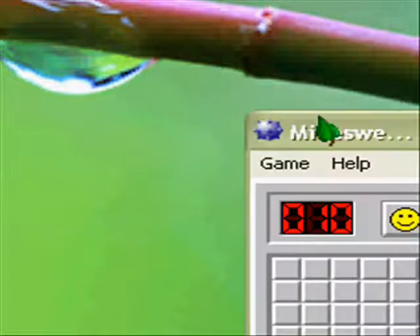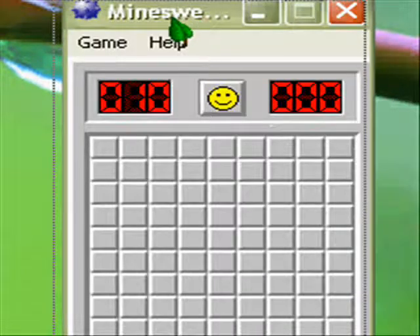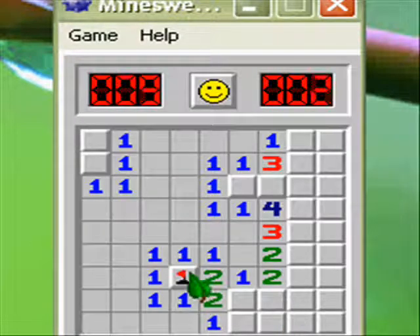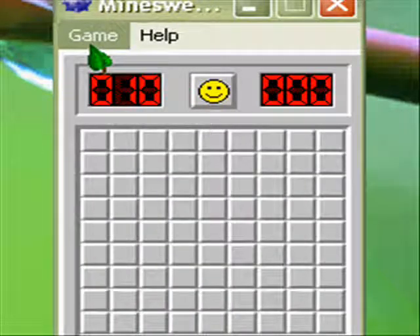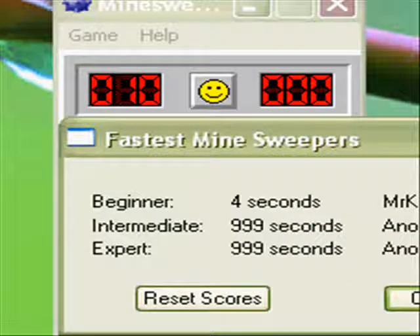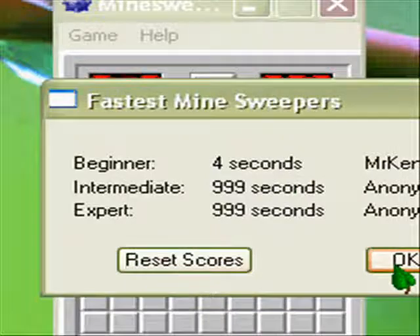Alright, so let me show you. First, of course, you have to open up the Minesweeper game, and I'm pretty sure there is some sort of strategy to this. I think you kind of have to click the things. I think there's a Minesweeper game. Yeah, see, I never really bothered to find out, but then how did I get four seconds? How did I manage that if I really don't care? But here, let me show you this awesome trick.